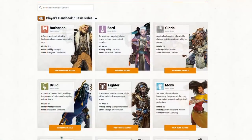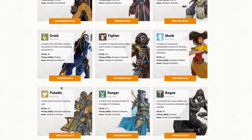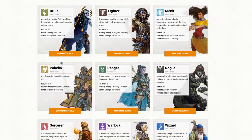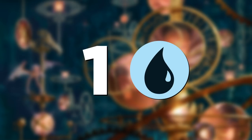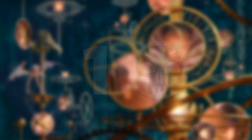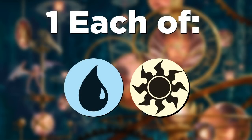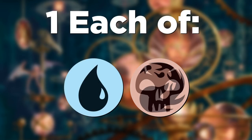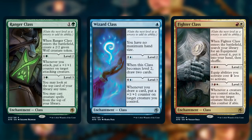Going back to the 12 classes, I'll let you know that these are not perfectly cycled out across colors — we really went for the colors that made the most sense for the classes. There are two in white, one in blue, one in black, one in red, two in green, and then one each in blue-white, blue-black, blue-red, red-green, and this one in red-white Fighter Class. You know three of them already, but can you guess which class goes to which color? Take your best try and post your answers below.